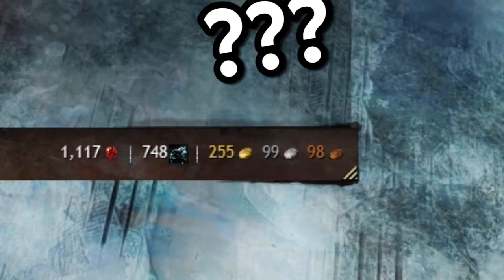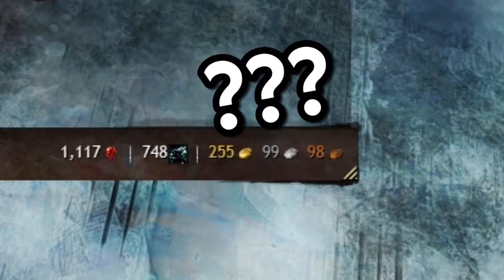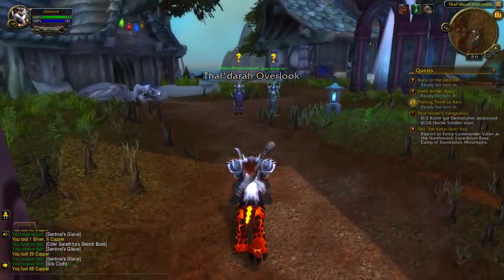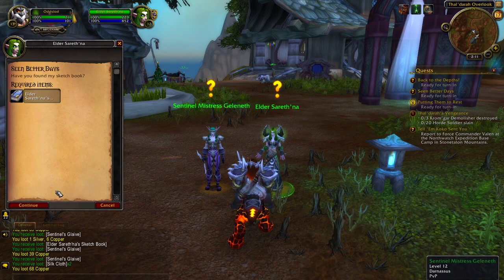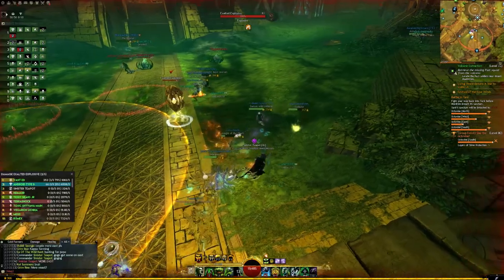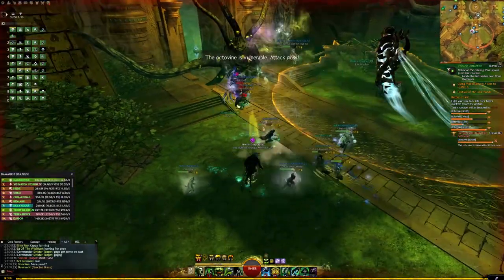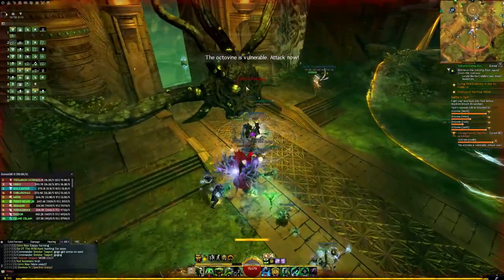Guild Wars 2 is unusual when it comes to how you actually get gold. In other similar titles, you'll get loads of gold directly from quests, looting enemies, completing dungeons and selling junk items to vendors. This doesn't always happen that much in Guild Wars 2, and one of the most common questions I always get is: why am I not getting gold in this game?